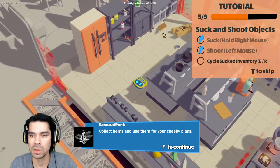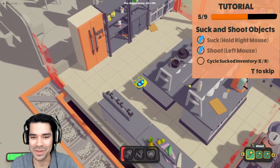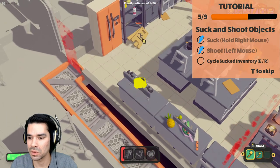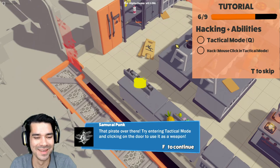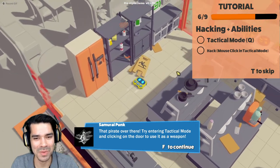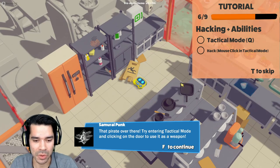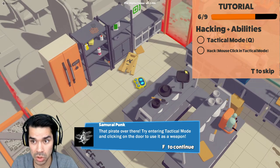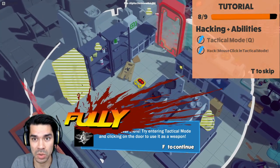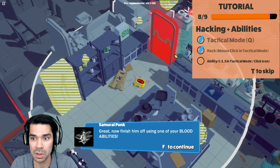Cycle suck inventory. I had to get rid of that dialogue. Shoot with left trigger — left mouse button. E and R to cycle. There's a sexy shirtless... maybe a vacuum head guy. There's a pirate over there. Try entering tactical mode and clicking on the door to use it as a weapon. Cue. Oh! I hacked it. Mouse click in tactical mode. Great!